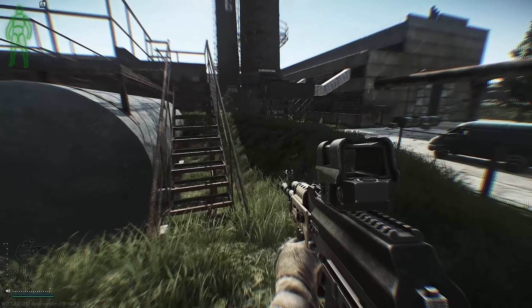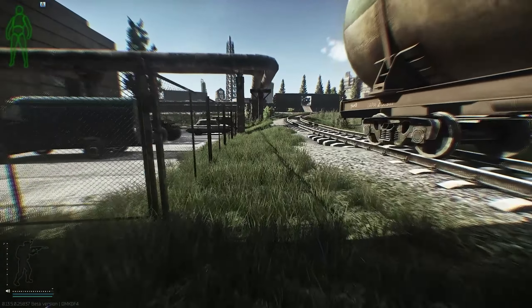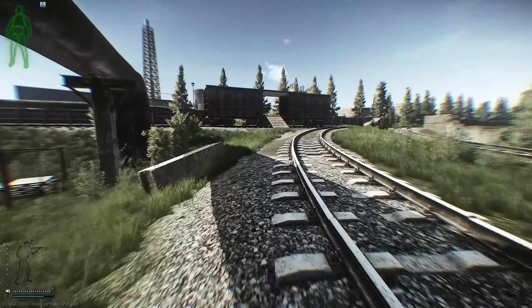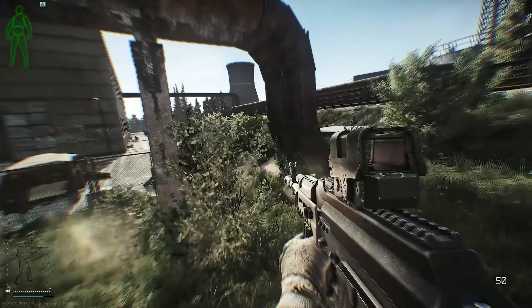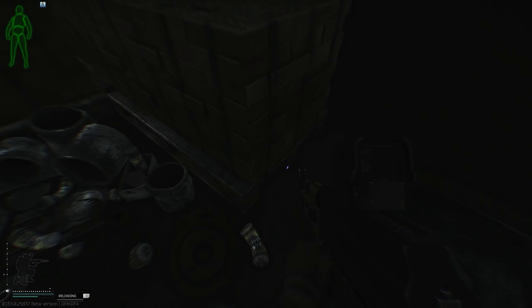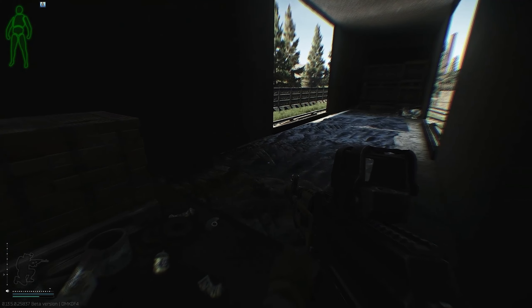Still listening — we're leaning and moving at the same time so we can see more of the map and gather more information as we get ready to push up to the train cart. We free look left to make sure nobody's there. We see another Scav and take him out. Now we're in the train cart — we're going to reload, take some time to listen, and pack some mags.